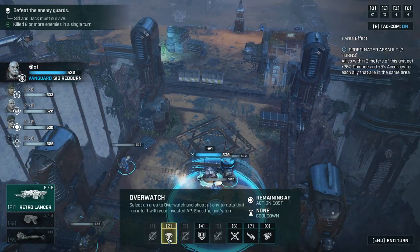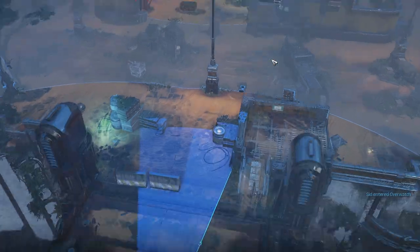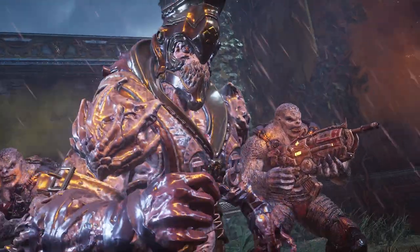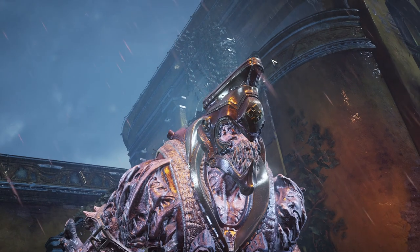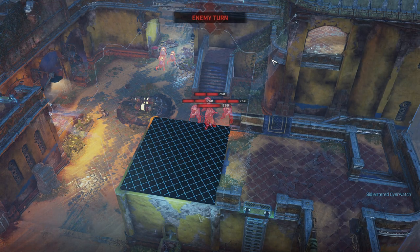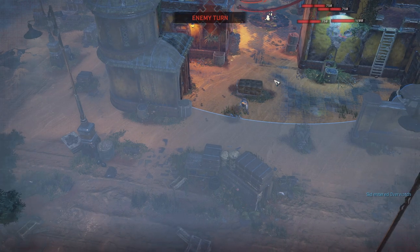We're moving in, and from next turn onwards we're going to move a bit more carefully — there's no reason to sprint through this. We've got a Kantus — that guy looks like Ukon. He's a leader who applies status effects and immediately attacks if you get too close. Kill him before he heals his friends.